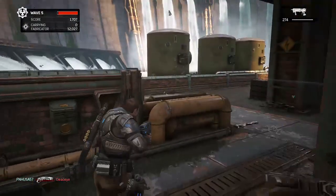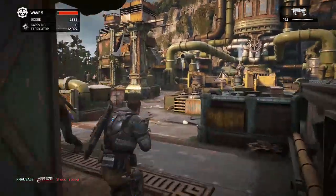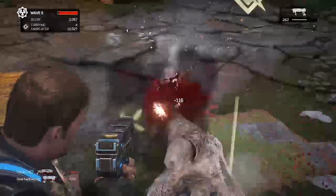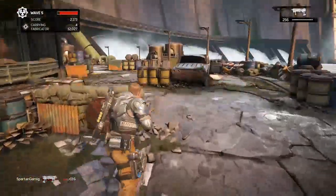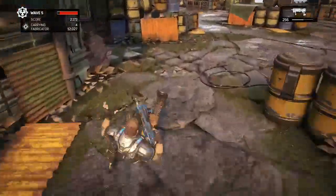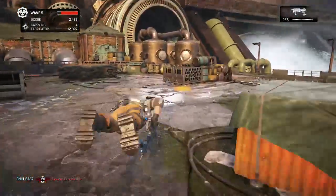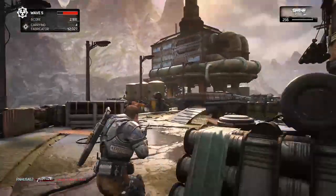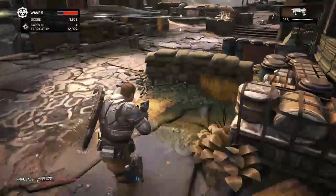That puts us to the next one, which is the Brumak — the big giant walking thing with miniguns. He's relatively easy if you have somewhere to get into cover in case you're taking too much fire. For taking him down, just aim for the little blisters or warts on him — aim for those and you'll do the most damage. Occasionally he will shoot missiles and rockets at you, so try and avoid those. Follow those guidelines and you should be solid.